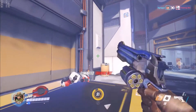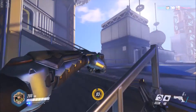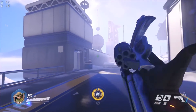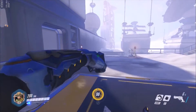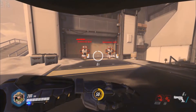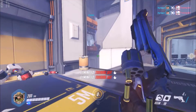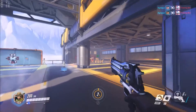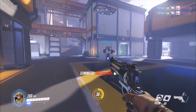His reload does take a while, but you can cancel it with a melee — the bullets come back as soon as they enter the chamber. So as soon as you see the number go up to six out of six at the bottom of the screen it's just a bit faster than waiting for the whole animation. The ultimate one-shots everybody once fully locked on, but Reinhardt shields and other barriers can make your ult less effective.